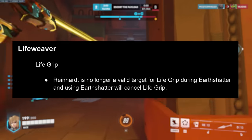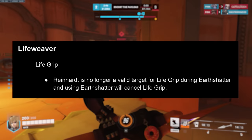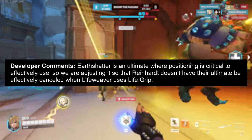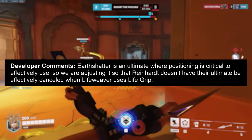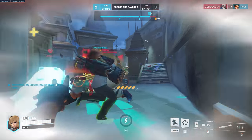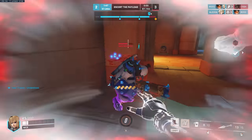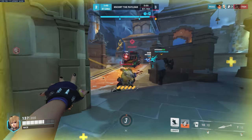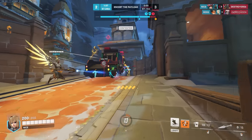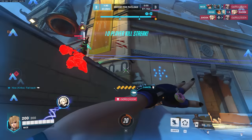Change to Lifeweaver: Reinhardt is no longer a valid target for Lifegrip during Earthshatter, and using Earthshatter will cancel Lifegrip. The devs say Earthshatter is an ultimate where positioning is critical, so they're adjusting it so Reinhardt doesn't have their ultimate effectively canceled when Lifeweaver uses Lifegrip. This is a small change in a series of changes — Aaron Keller previously went in depth to say a bigger Lifeweaver rework is coming in Season 5, possibly including a new passive and new utility added onto his abilities.